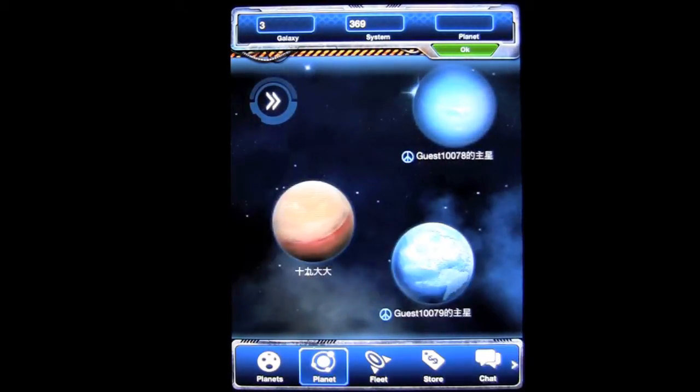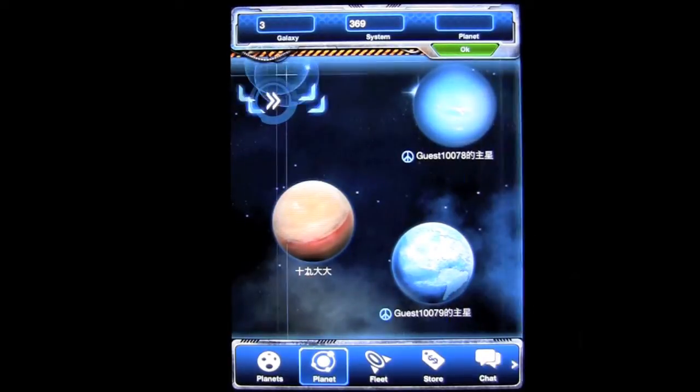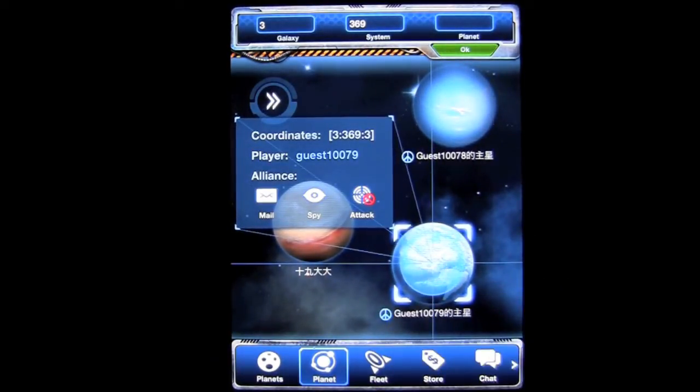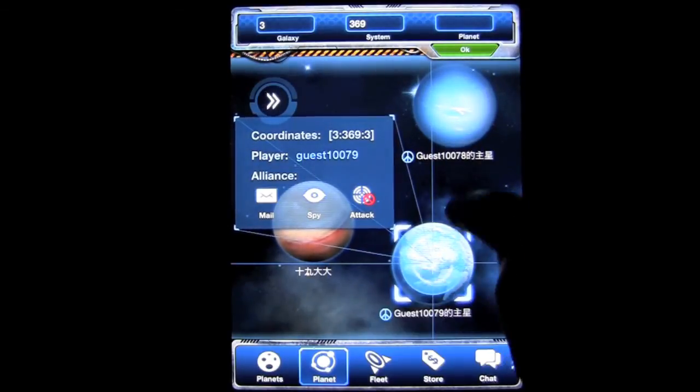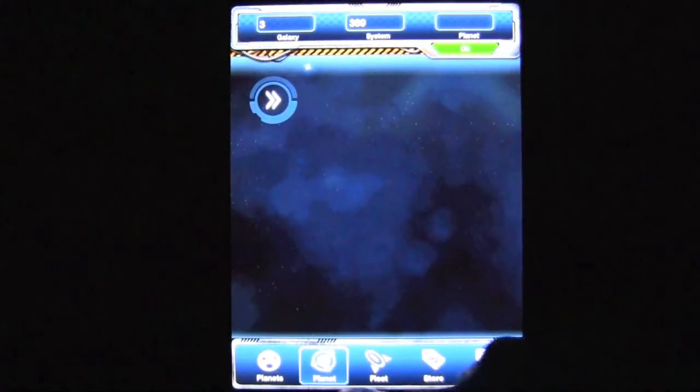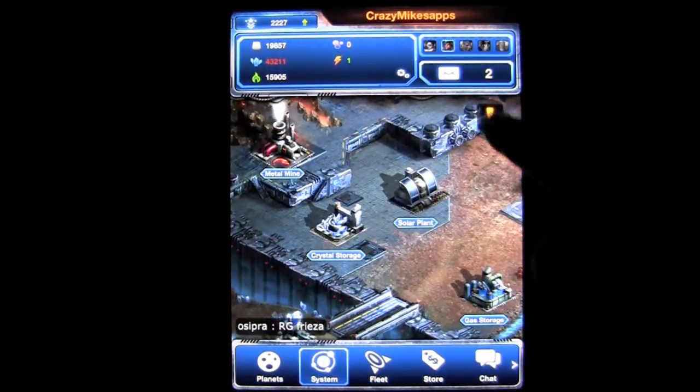I can tap on one of these and it will show me all the planets in that solar system. The ones with the question marks are actually desolate. You can tap on there and find out what's going on. You can do a couple of things when you tap on a planet — you can either attack it, spy on it to see what strength it is, where they're at in development, or email them and ask them to be an alliance partner. Then tap on our very own planet and get back to business.